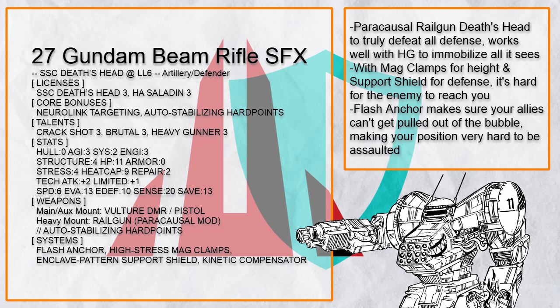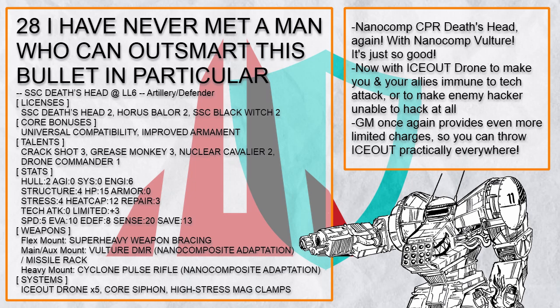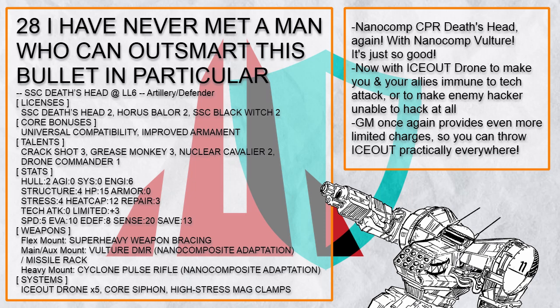This is a Death's Head with a Nano Comp Cyclone Pulse Rifle because it can, and it also has a backup in the form of a Nano Comp Vulture because it also can. With Grease Monkey, its allies will not run out of supplies any time soon, and with Ice Out Drone they won't get affected by tech actions either — or some random enemy hacker is going to get shut down completely.